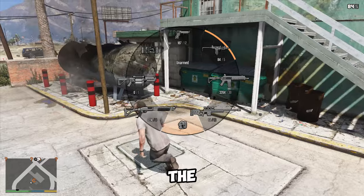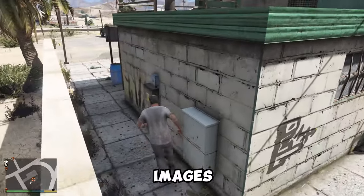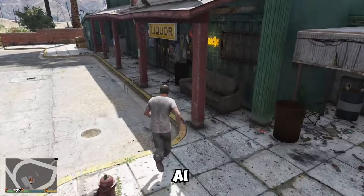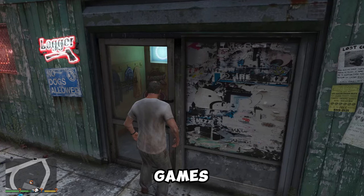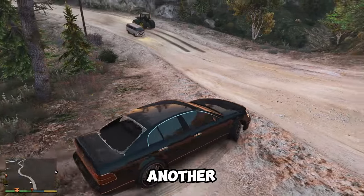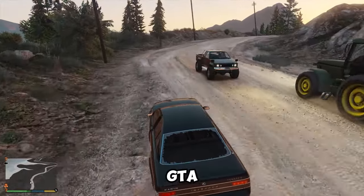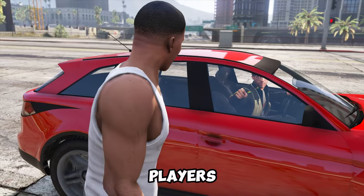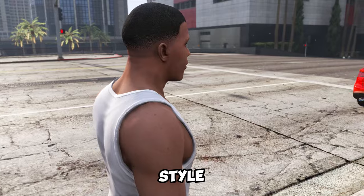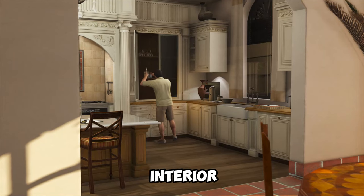Rockstar Games could also use a technique called Style Transfer, which is a process of applying the style of one image to another. This could help create unique and varied interiors for GTA 6 based on player preferences. For example, if a player wants to decorate their house in a bohemian style, the game could use Style Transfer to apply the style of a bohemian image to the house interior.